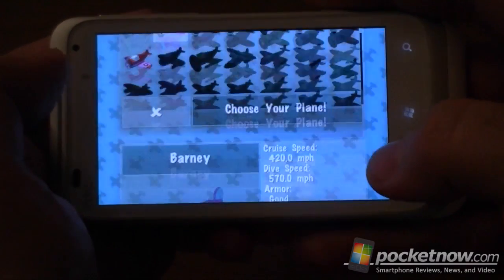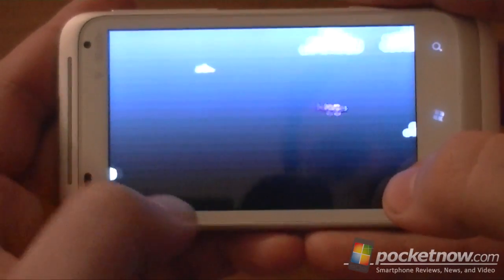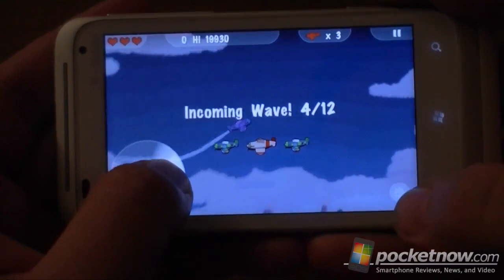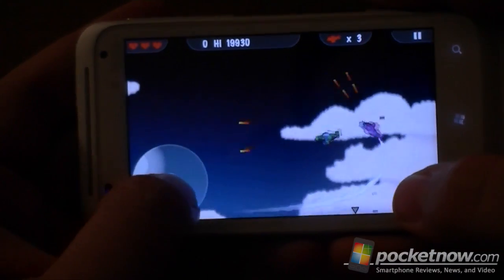So let's do this one. Choose my airplane. And there's going to be a joystick right here, so I can change my direction, and there's my gun.